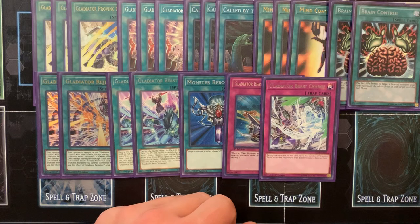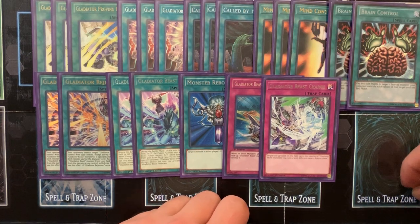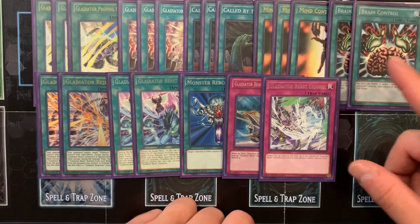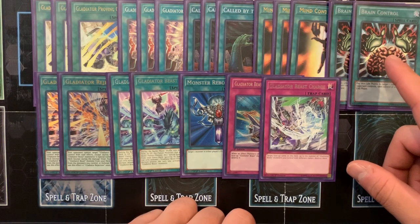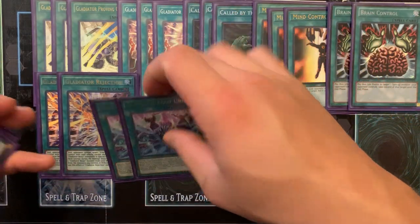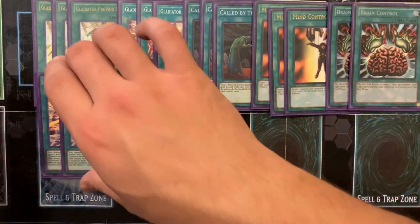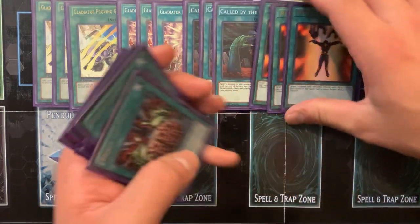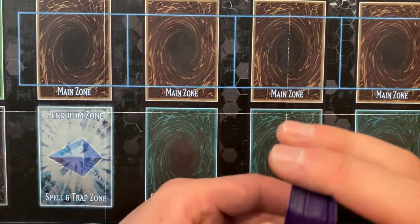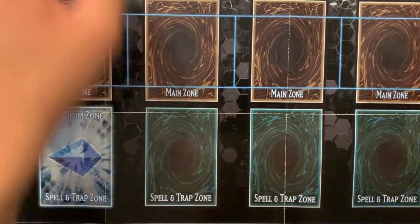Brain Control — you want to see it a little bit less than Mind Control because this got nerfed. Mind Control can take anything; Brain Control is just a normal summon. It's definitely a fun deck — it can do a lot more than you think it can. I've done some crazy plays that I'm just like, wow, I didn't know I could do that.